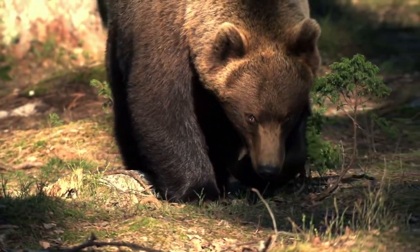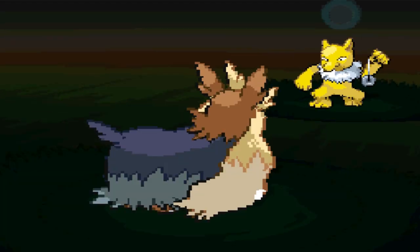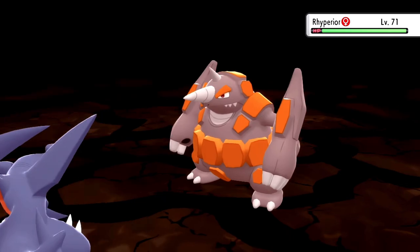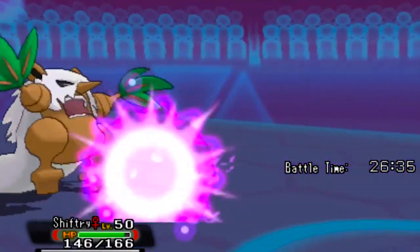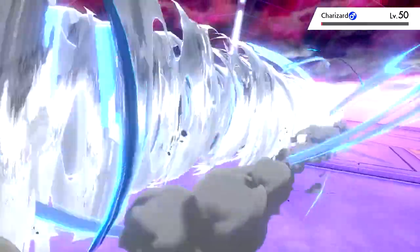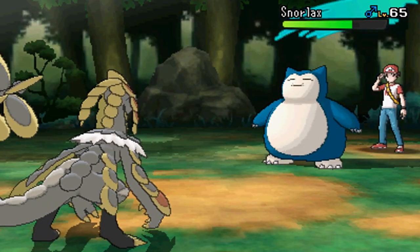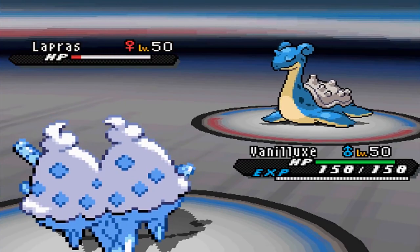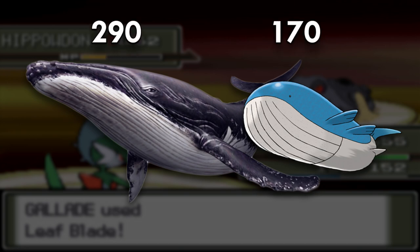Now before revealing the stat distributions for the animals I chose, I gotta show you guys how I calculated the individual stats. If for some reason you want to skip this and see the stats now, just click on the next chapter in the timeline. While we all can disagree on the criteria for each stat, I still try to adhere to the rules I chose. For example, I believe HP represents a Pokemon's stamina, but how do I get a mathematical representation of each animal's stamina? It does seem like bigger Pokemon do have more HP, so I simply determined the HP of these animals by calculating their size relative to their Pokemon counterparts. So for example, a blue whale is slightly less than double the size of a Wailord, so the blue whale's HP stat is slightly less than double of a Wailord's.